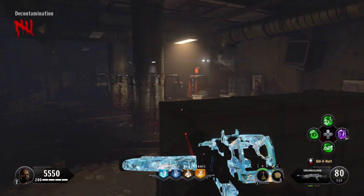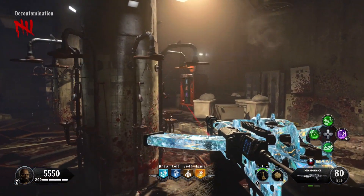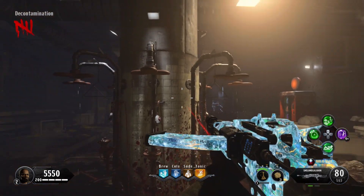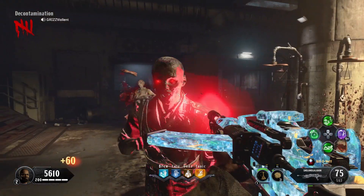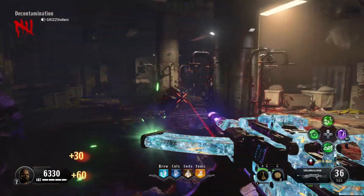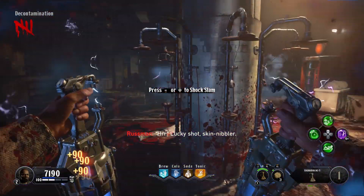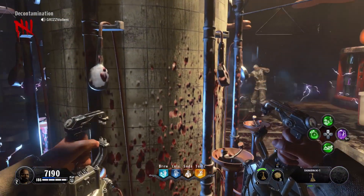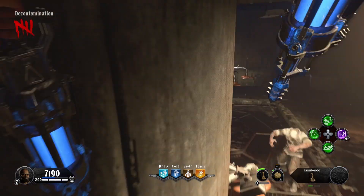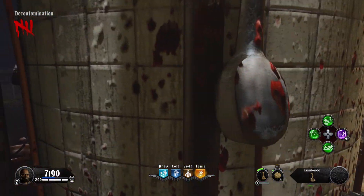To get started, you're going to go to the decontamination area. This is where the third power switch is. There's the room with the perk in it — this is the showers. We're going to be hopping right on top of these showers. There's an entire barrier going all the way around the top. You run straight into this wall, and on your right-hand side is where the perk machine is.